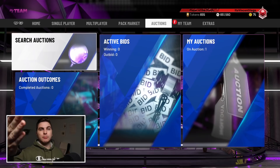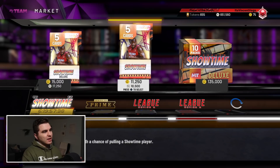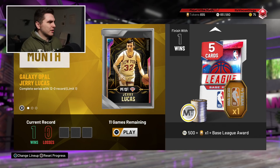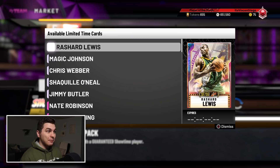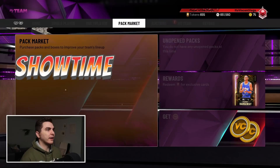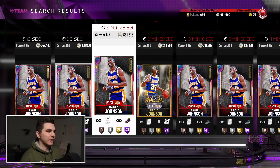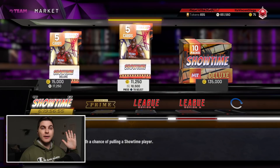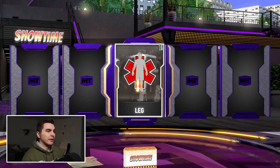I'm more of a free card type of guy, but we're gonna waste about 100k MT here. I was at 900k but I've got some MT invested in my lineup. I'm only 1-0 in unlimited — recording this Friday June 12th, I've still got half the month. I'll eventually go 12-0. Every time I say if I get blessed with an opal, that's it — I'm set. All these opals are expensive. GOAT Magic Johnson is probably around 3 million. I'm gonna open five non-guaranteed packs and three guaranteed packs — about 100k total. Let's go.